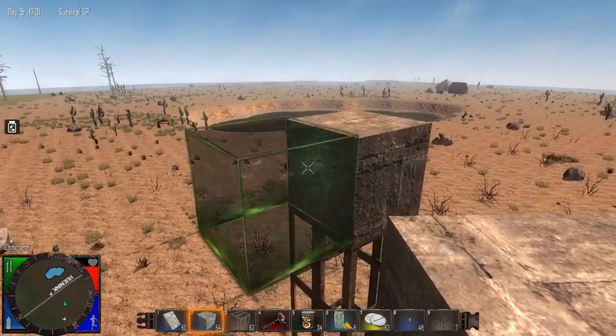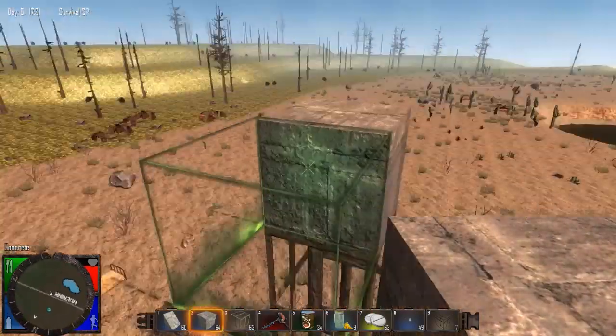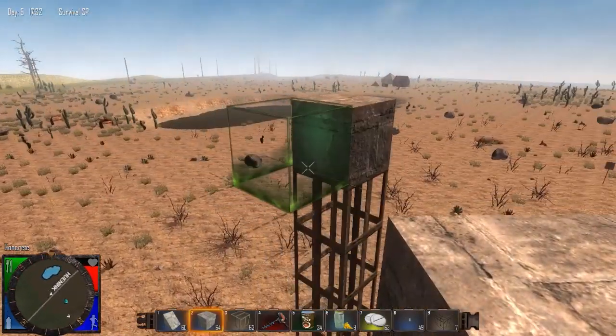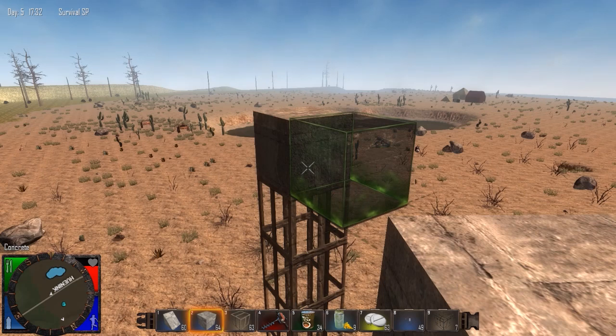The max load means that each face can support 90 weight, whatever units of weight the game uses. If we divide the max load by the mass, we get what is called the structural integrity — in this case, that is 6.